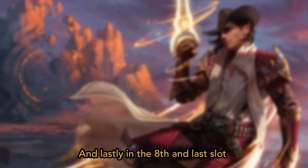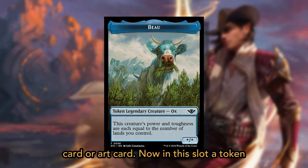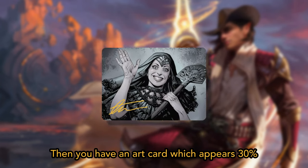In the eighth and last slot, you'll find one token, ad card, or art card. A token or ad card appears in 65% of play boosters, or 1 in 1.54 play boosters.